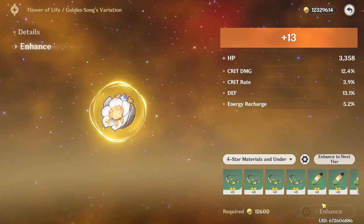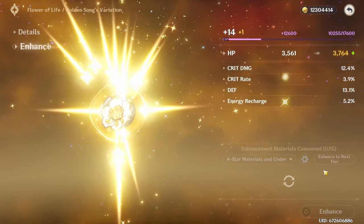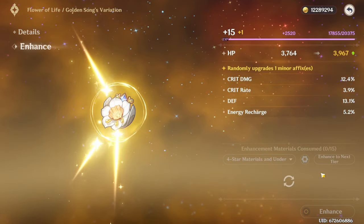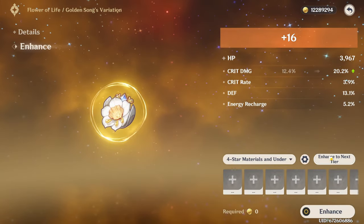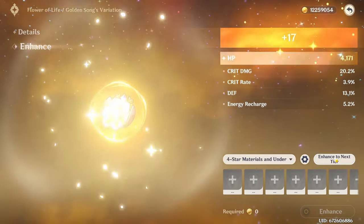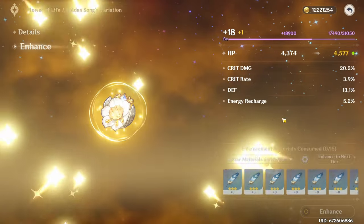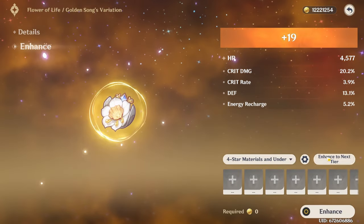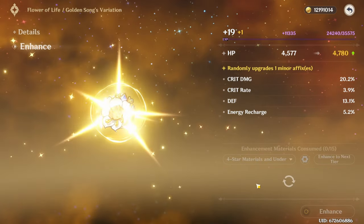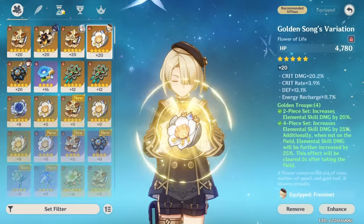We're getting a little bit of energy recharge but not huge amounts. As long as I run Favonius on someone in the team we should be fine. I think around 130 to 150 energy recharge should be achievable with just a couple of energy recharge stats on the artifacts - I don't need to roll into it heavily, just a couple of stats, which I do have.